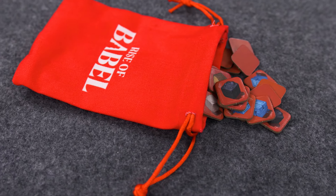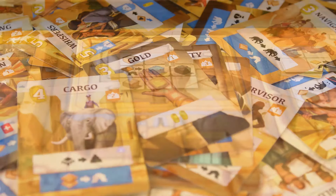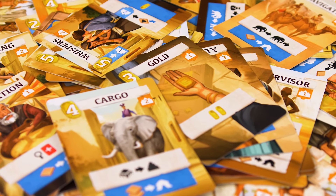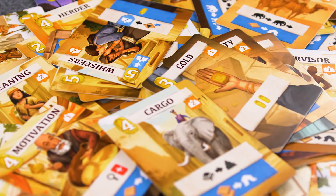Once scoring is done, all resources are returned to the players' bags, new towers are placed out, and play continues. Once the third tower is built and scoring is completed, players will then count up the scores on their market cards, and the player with the most influence will win.